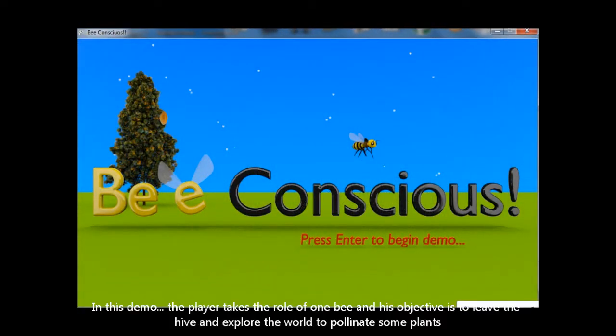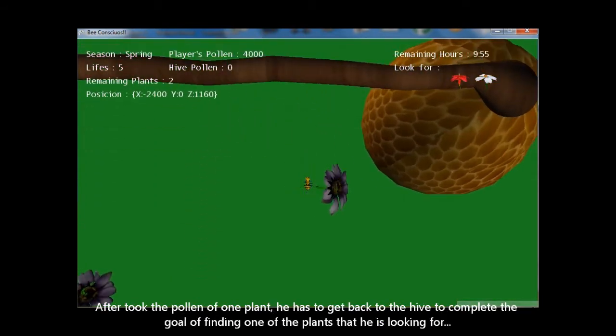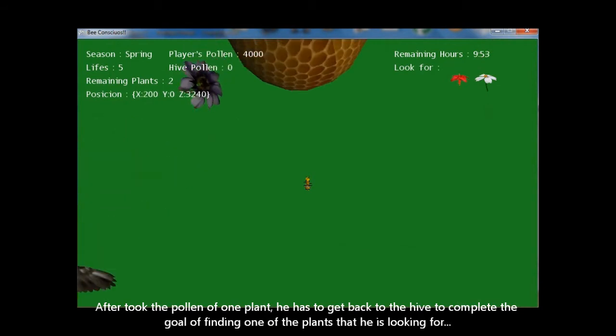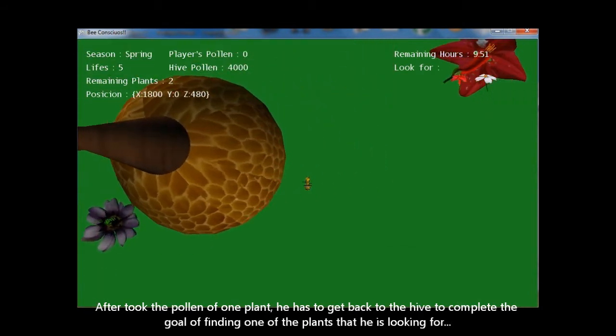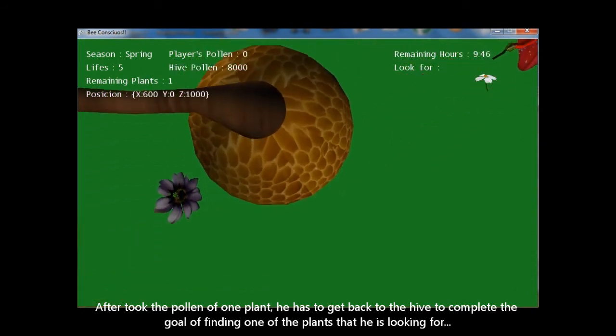In this demo, the player takes the role of one bee, and their objective is to leave the hive and explore the world to pollinate some plants. After collecting the pollen from one plant, they have to get back to the hive to complete the goal of finding one of the plants they are looking for.